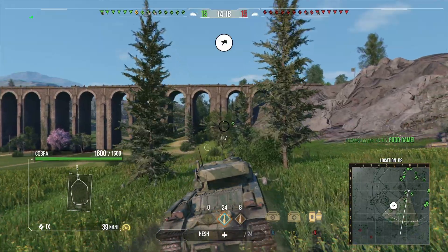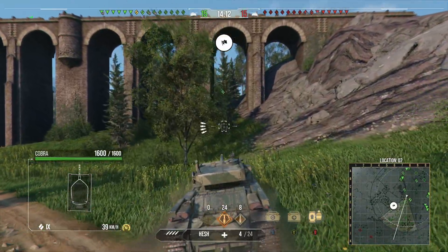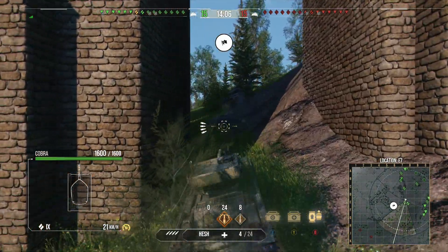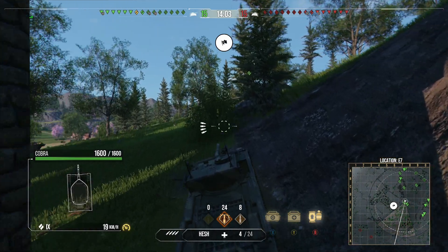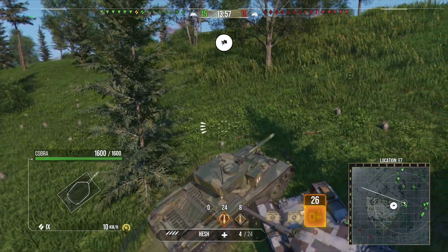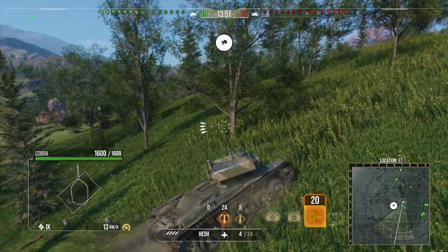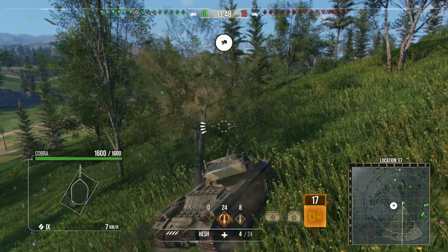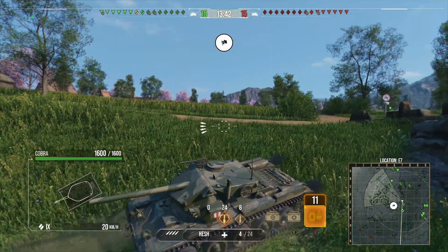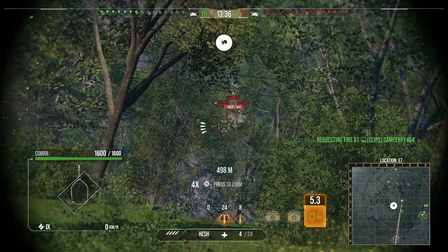If you can get into those early positions feeling confident, this tank can really rock — and definitely rock the boat of the enemy team. The Cobra, named after a snake, certainly has a bite. We go into a location on Westfield that's decent, though it's not as strong as on PC because there aren't as many bushes, you don't get as much camo, and you can get spotted quite easily.